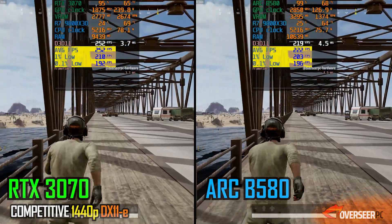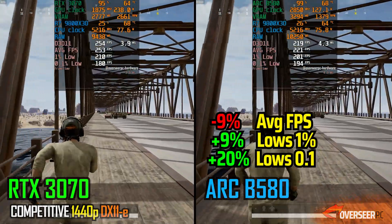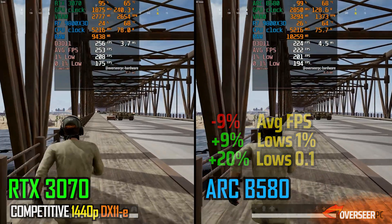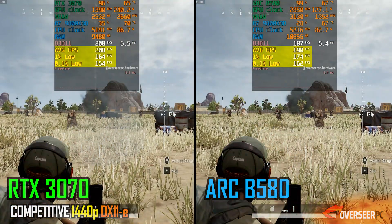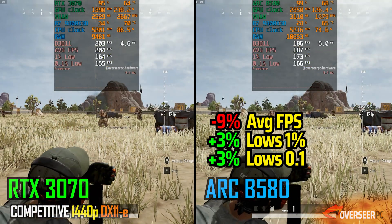PUBG is quite surprising — the Intel GPU has better lows here compared to our NVIDIA card on the running benchmark. When we move into the mortar scene, they are very close to each other, with the B580 just slightly leading on the lows once again.